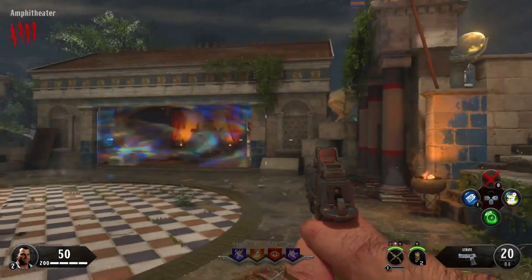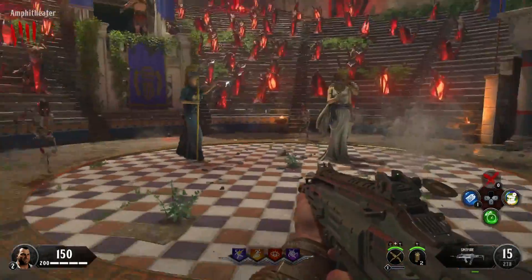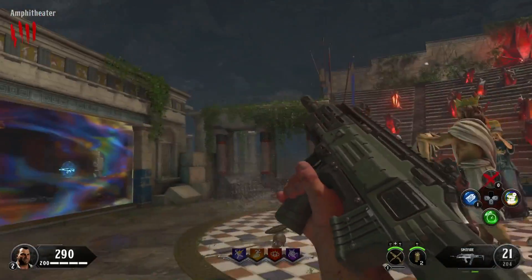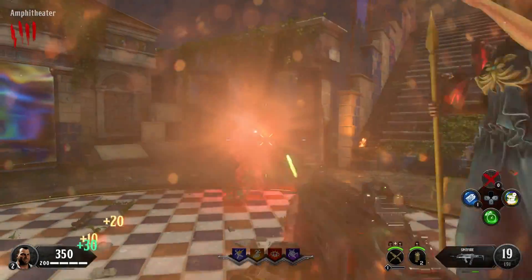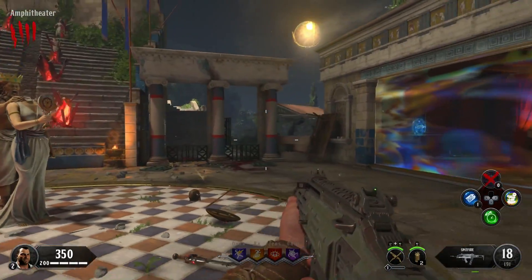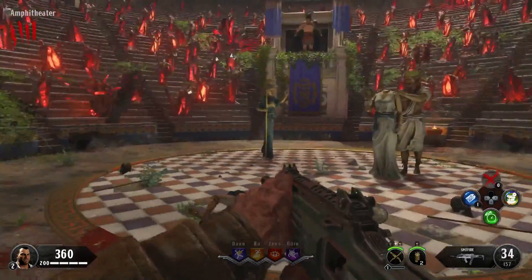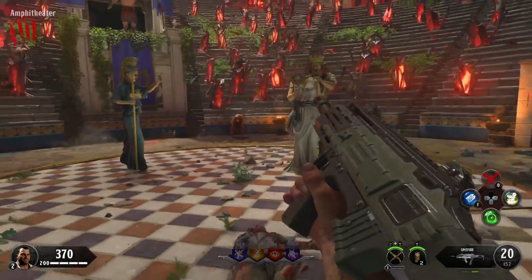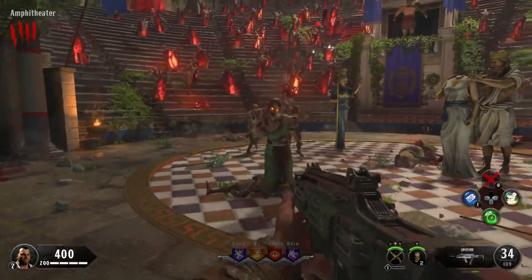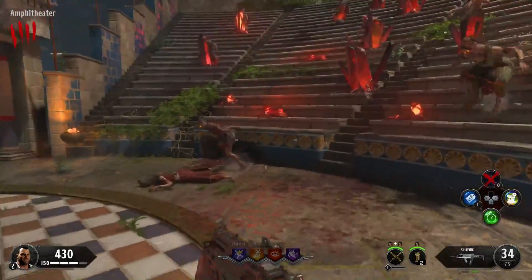The first place you want to go is the amphitheater — this is where the sentinel artifact is. You can activate it and you'll get five skeleton enemies running at you that you can kill, or you can just run around the area. Once the skeletons are gone, zombies will spawn from the crystals in the stands of the amphitheater. You can't leave this area due to an invisible wall, and you only get 10 points per kill, which is a bit disappointing.